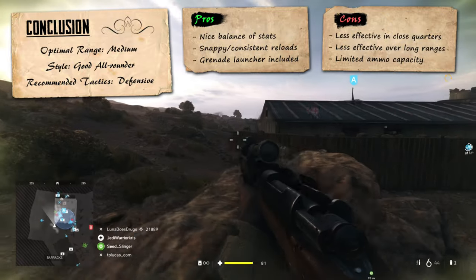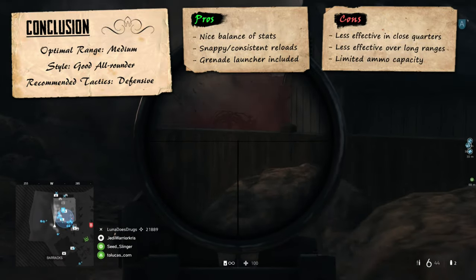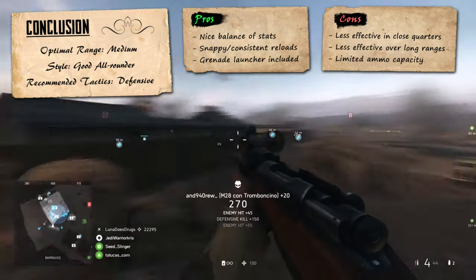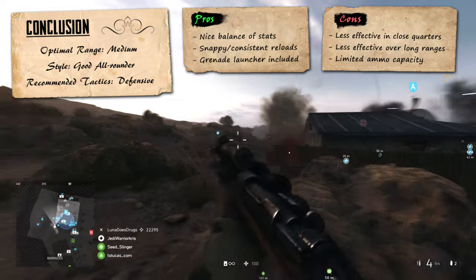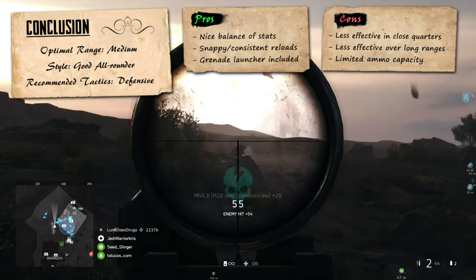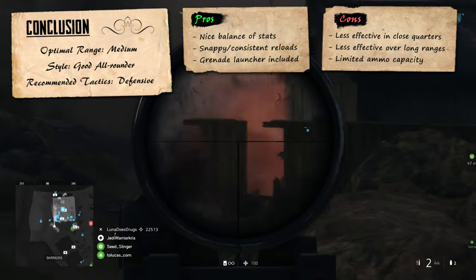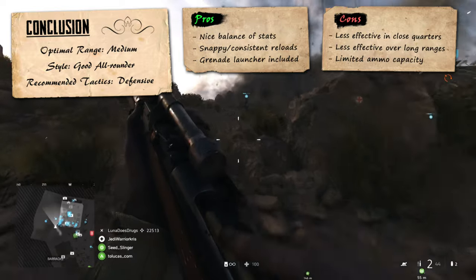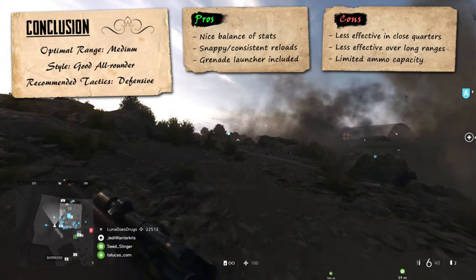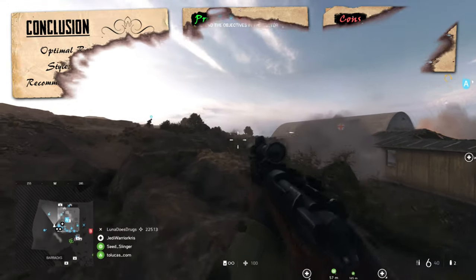Having a clip size of only 6 rounds does hinder the gun's ability to take on several enemies one after the other, and this might further limit its effectiveness for aggressive play, forcing you to be a bit more careful when pushing forwards and getting surrounded. Though this is offset by the M28 having some quick and consistent reloads, and providing you stay aware of your surroundings and keep the gun's limitations in mind, the Tromboncino can function as a good all-rounder for the bolt-action carbines, generally performing at its best over those early mid-ranges.